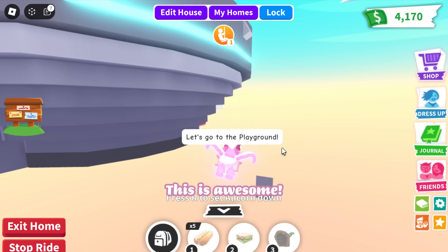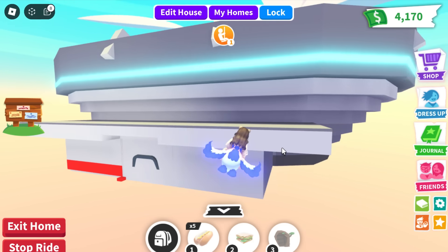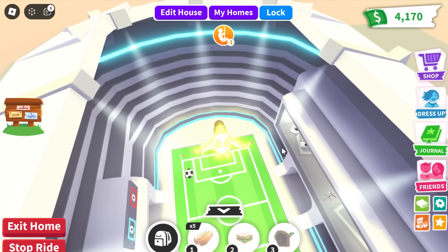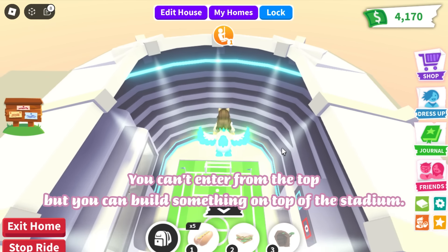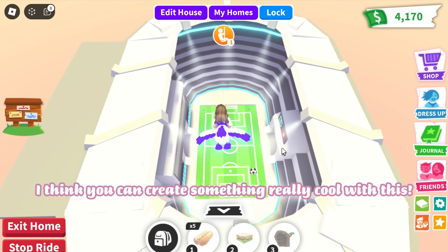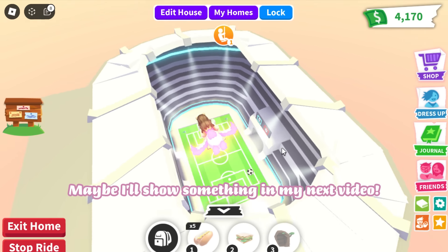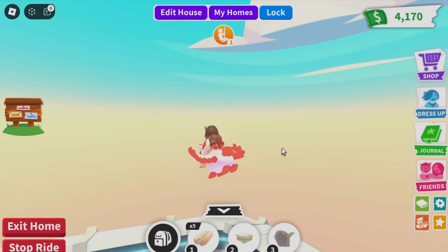Let's fly around the building with a pet. This is awesome! Wow, I didn't expect this — you can't enter from the top, but you can build something on top of the stadium. I think you can create something really cool with this. Maybe I'll show something in my next video.